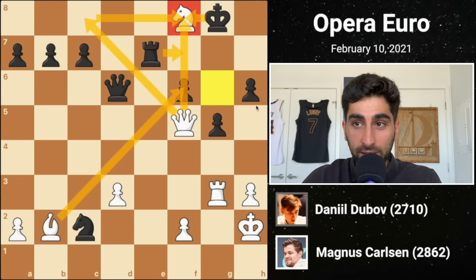Magnus lifts the queen to b3, where it attacks the hanging e6 pawn. Queen d7 defends it. Then white takes advantage of the pin on the pawn to the king, playing knight f5, attacking the bishop. The bishop cannot move without hanging the e5 pawn, so black plays knight g4 to defend the pawn. White captures the bishop, and black recaptures with the pawn. Magnus plays e5, taking the f6 square away from the knight and threatening to play h3, which would trap the knight.